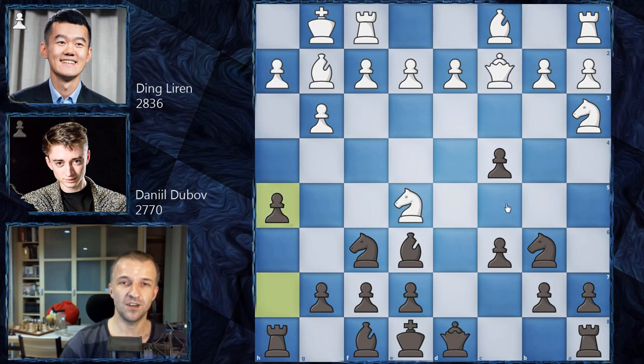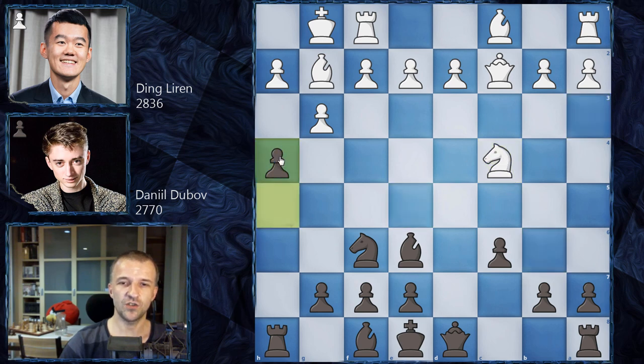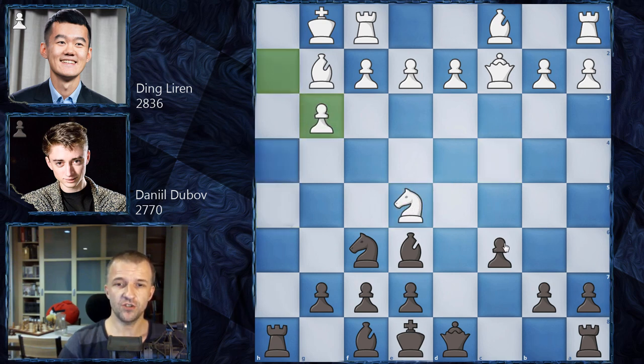Ding Liren goes for more dynamic ideas. We have Knight A takes on C4, Knight takes on C4, Knight takes on C4, and now H4. Knight on E5 now by Ding Liren, H takes on G3, H takes on G3, and here we reach a position which has been seen a couple of times before. Usually the most popular move is Queen on D4, and after Queen on C3, the Queen can retreat to D6 or exchange — but all those games also ended in a draw.